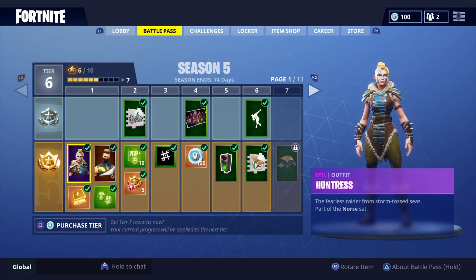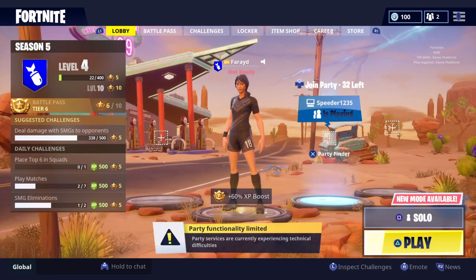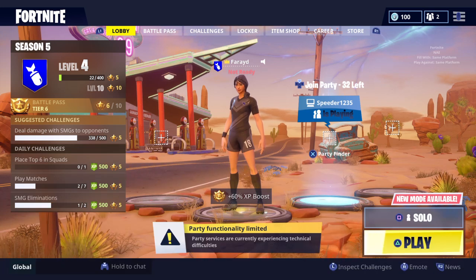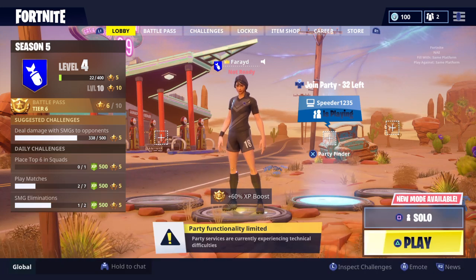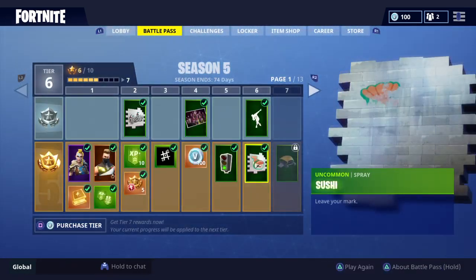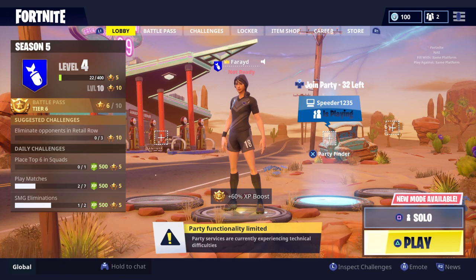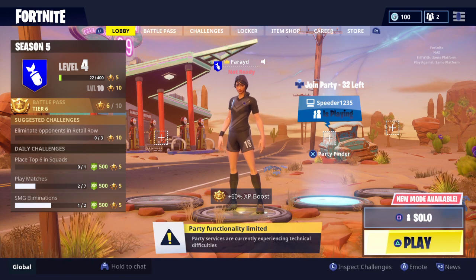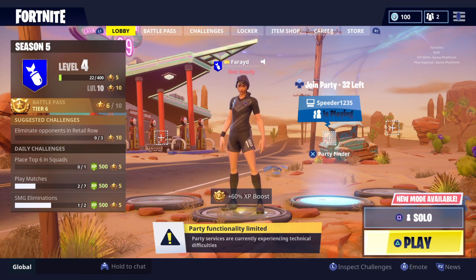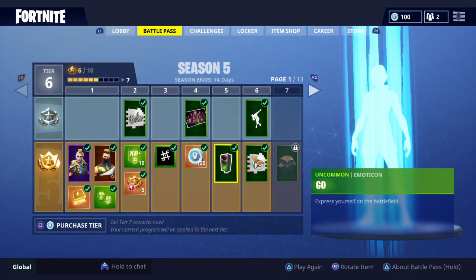I'd highly recommend buying the Battle Pass. It's still 950 V-Bucks, so it's still a great price. And as you can see, there's an all-new background screen. It's the new desert place in Fortnite, so I really like that. It gives a really retro feel because it looks like Mars, but it's still on the road with a gas station. I actually haven't been there, so I'm going to have to check that out later.